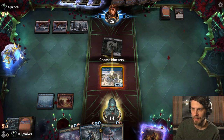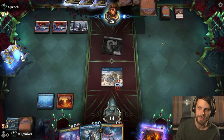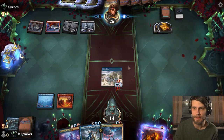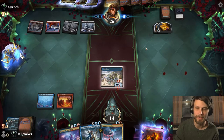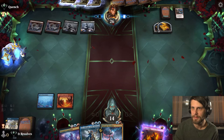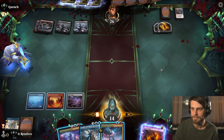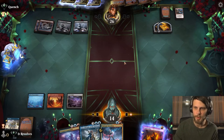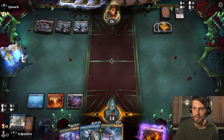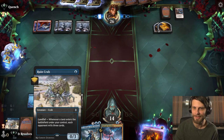It looks like they're going to attack in — I'll block. They might be representing something, but I don't think we can take the risk. They have a Frostbite — sure. They were going to kill that anyway, so I'm glad we blocked. It's a land; I will take it. I think we just have to pass, but we can Prismari Command to draw into more stuff, which could very well be the play. We just need more lands. I really wish we had had Tasha's Laughter against these Hungry for More — that would have been a lot more helpful than Maddening Cacophony.